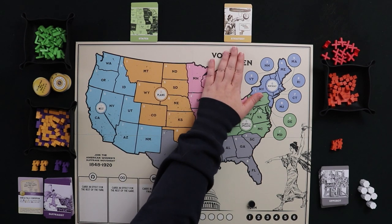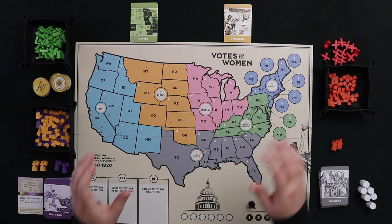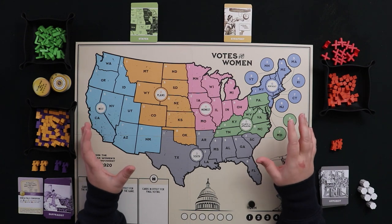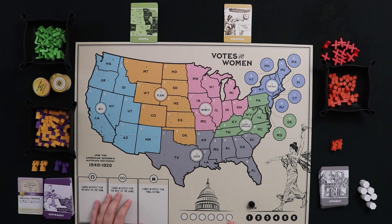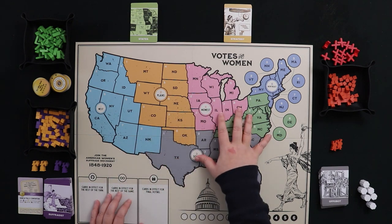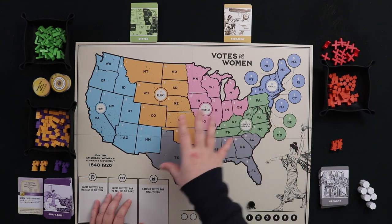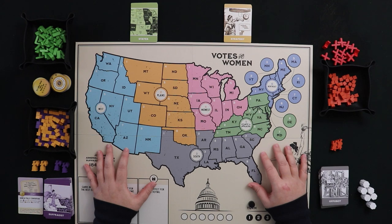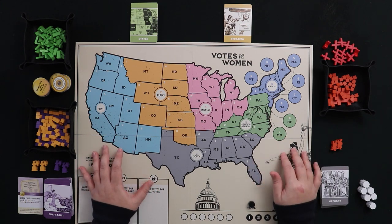We have state cards and strategy cards — I'll show you how to set these up as part of this video. To repeat: this is a game where we're vying to win support of the American people to pass the 19th Amendment and have the states ratify it. The suffragists try to get Congress to support and pass it, then get states to ratify. The Oppo Bot tries to decrease congressional support and get states to reject. Both sides have six turns.